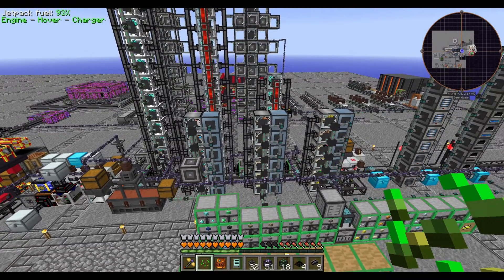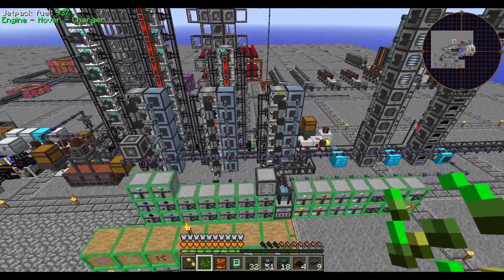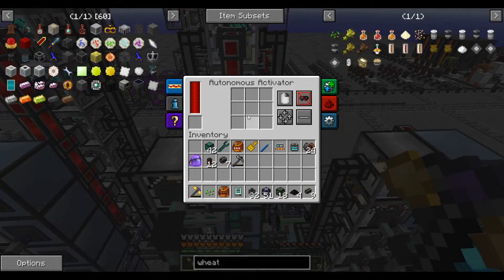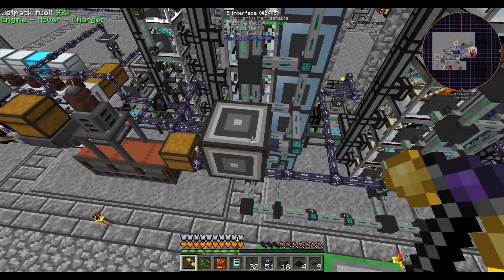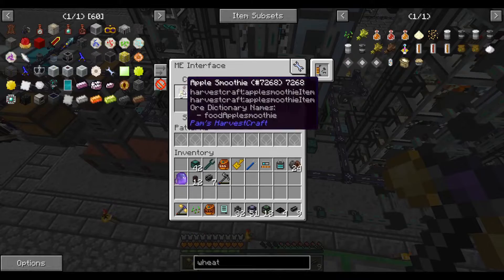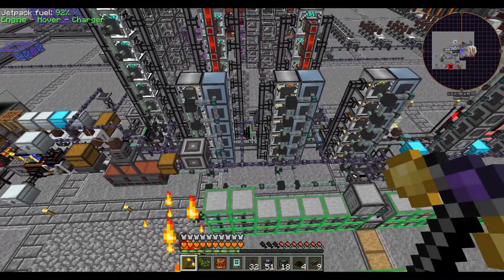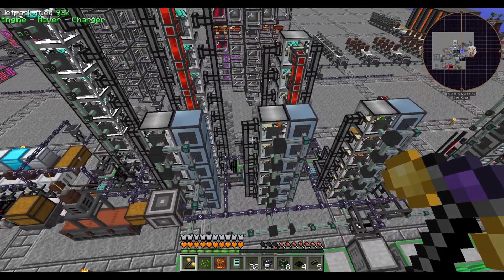Hello everyone, this is Jimmy, and welcome to episode 27 of FTB Infinity Evolved Expert Mode. Right now we've gone through all of the apples and apple juice that we could craft. In fact, this crafting card is pretty dangerous because it's doing a crafting recipe that is failing, which is causing it to be fired every couple seconds.